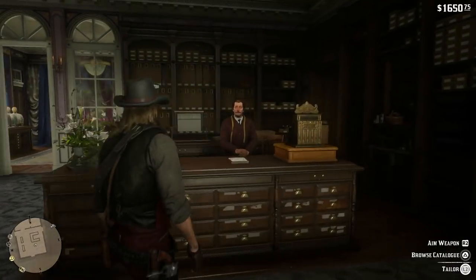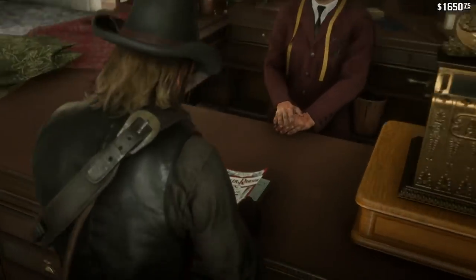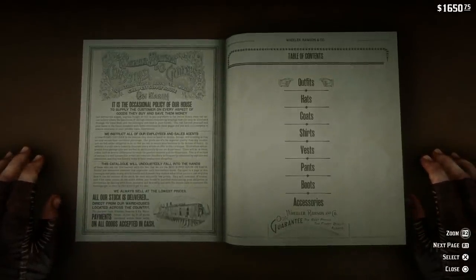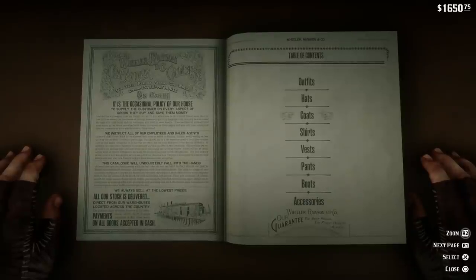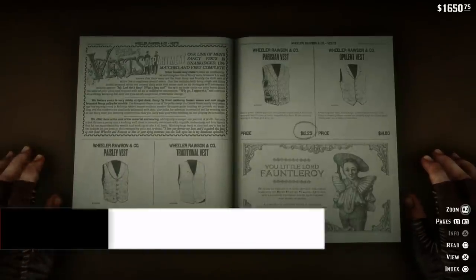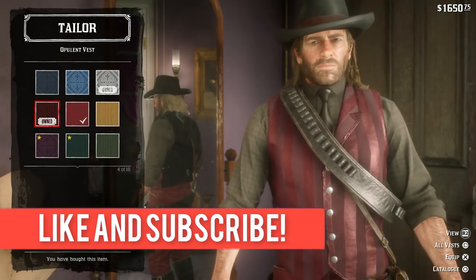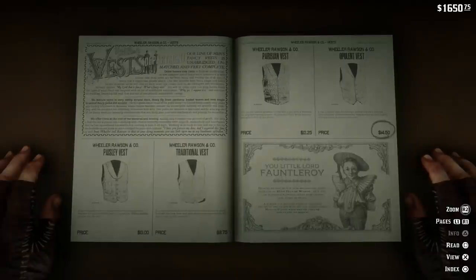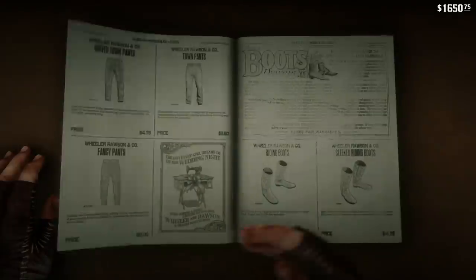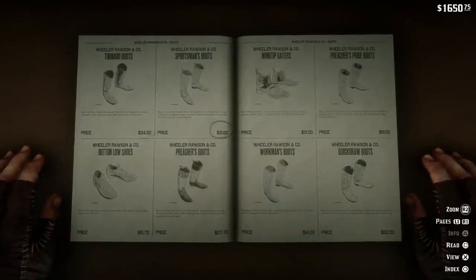So in here there are a few different clothes items — not as many as I'd expect. I expected way more different clothes items than the general store, which is where you buy clothes generally. But here we do have a few different clothes items. Like the opulent vest — I bought my opulent vest at the general store, but you can come here and purchase some other stuff. I do believe that all the pants are available in the general store as well.